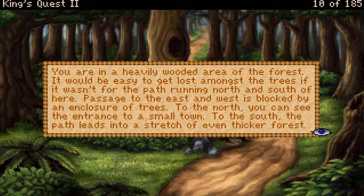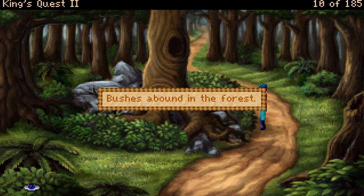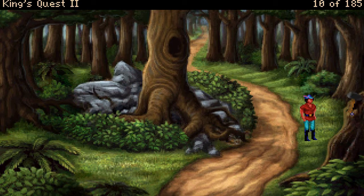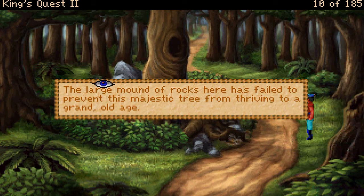You are in a heavily wooded area of the forest. It would be easy to get lost amongst the trees if it wasn't for the path running north and south. Passage to the east and west is blocked by an enclosure of trees. To the north you can see the entrance to a small town. To the south the path leads into a stretch of even thicker forest. Yes, guys, we might actually be getting into the town. There is nothing in this knot hole. This tree has a large knot hole on its side.